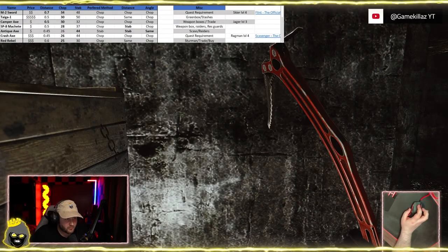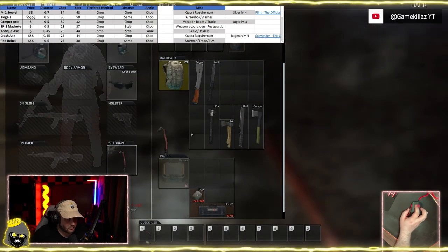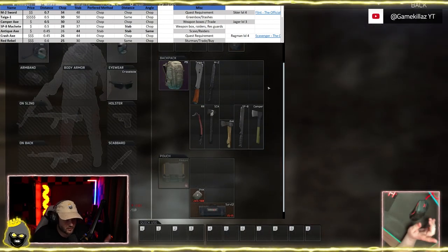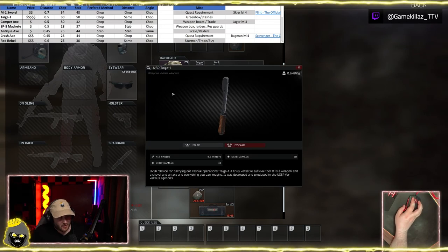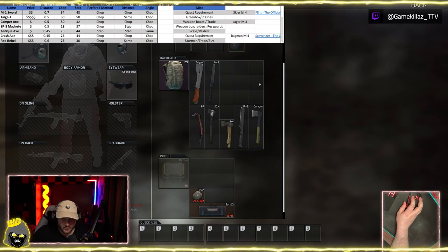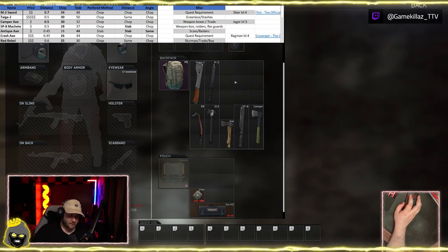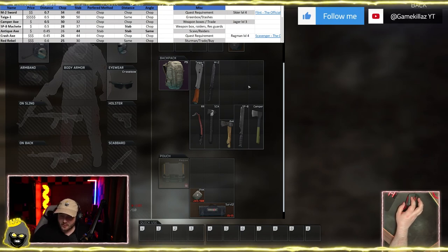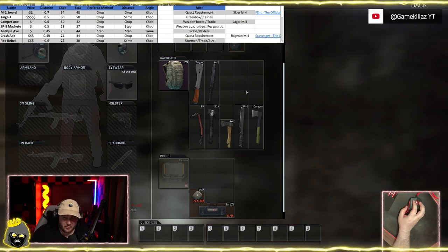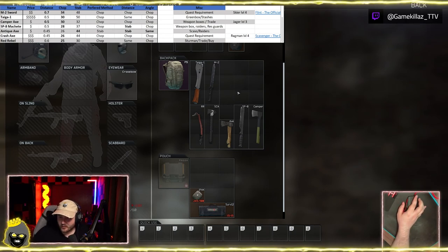Welcome to the video. Today we're going to go over melee weapons in Tarkov — this is a little more complicated than I thought it was going to be. When looking at melee weapons you'd think it'd be the Taiga off the bat, but there's a lot more to it. I put a chart at the top here, and I'm going to break it down, show you how these different weapons work, which ones I prefer and why.